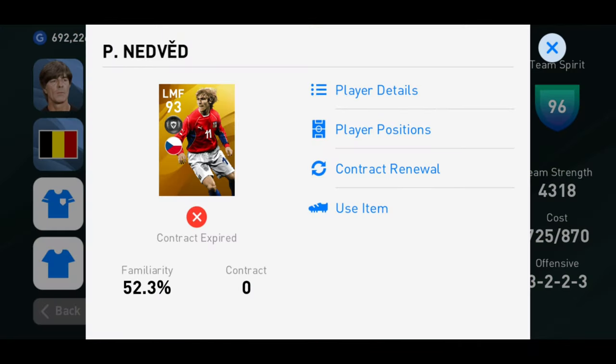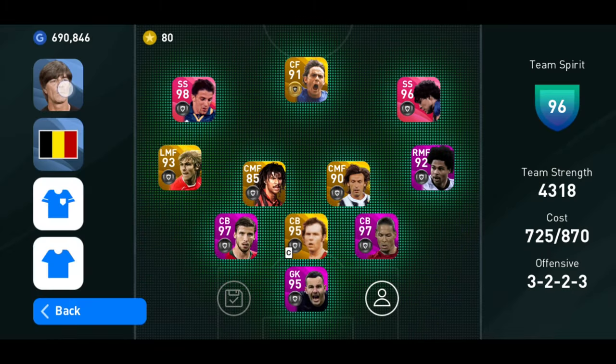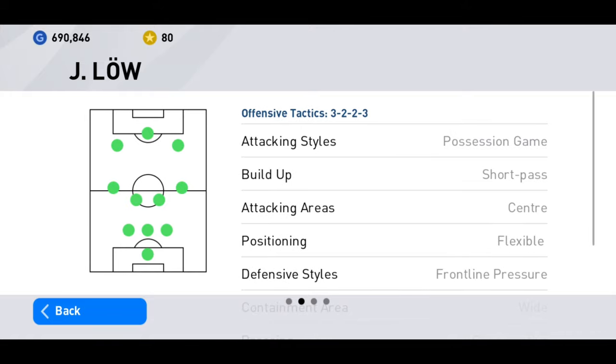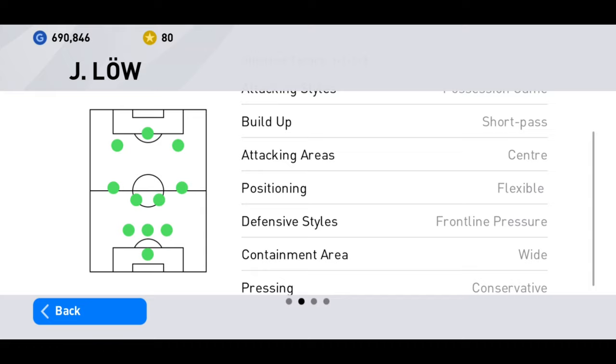Now let me review our manager — his gameplay and stats. This formation is a 3-2-2-3, which has three center backs, two midfielders, two right and left midfielders, two supporting strikers, and one striker. He's a possession manager — he plays a possession game, short passing, attacks through the middle, and has flexible possession. His defensive front line is something you have to take note of.